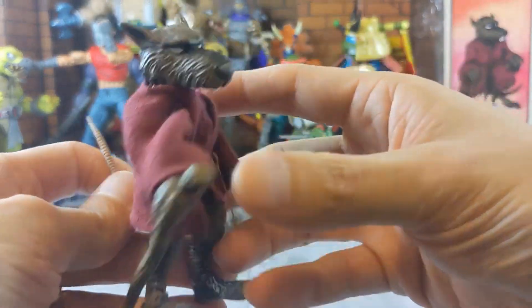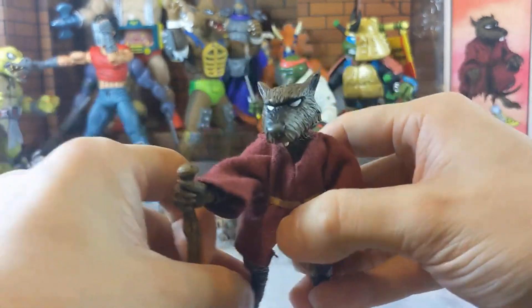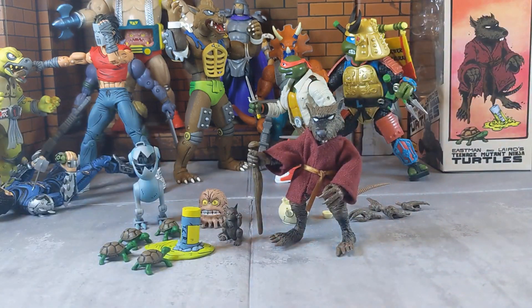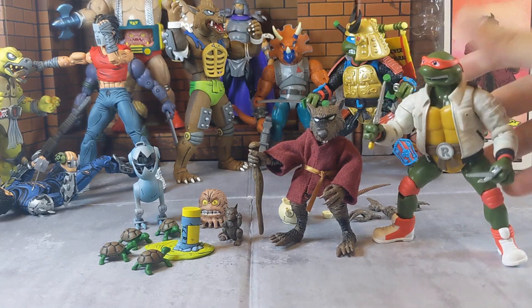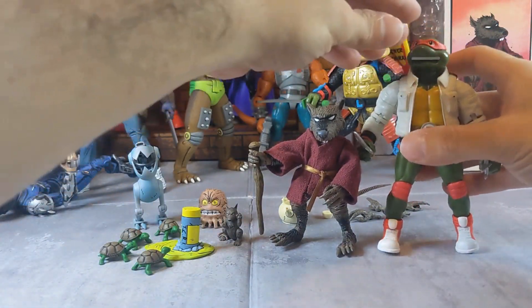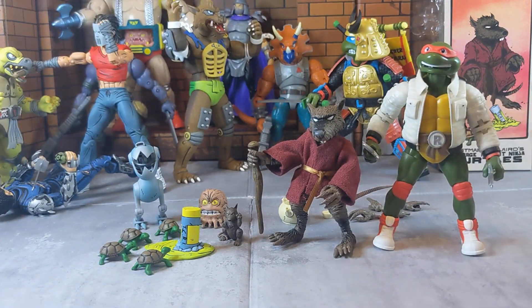This is by far probably the smallest NECA figure from the Teenage Mutant Ninja Turtles line — he's coming in under three to four inches and definitely not touching five. This other figure here is about almost six inches, so look at that size difference — that is how tiny and small this guy is.